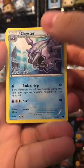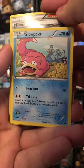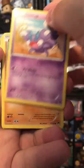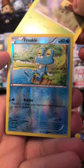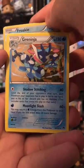Cricketoon, Cloyster, Tierno, Slowpoke, Rattata, Scroby, Pancham, Cricketot — our reverse is a nice Roki, and our rare is a Greninja.